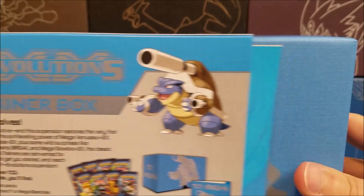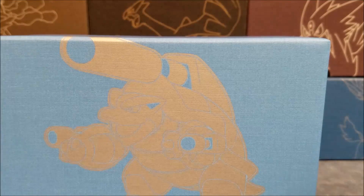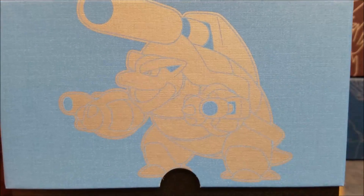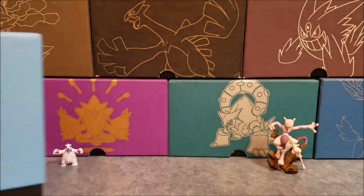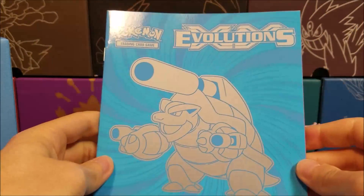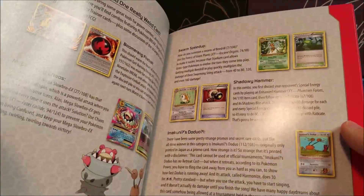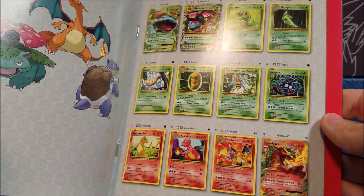Without further ado, we'll slide that out. Absolutely beautiful box, like most of the Elite Trainers. We've got the Evolutions XY Player's Guide — it's got a few little strategies in there, and then of course goes through all the various cards in the set.